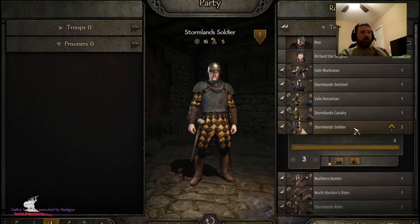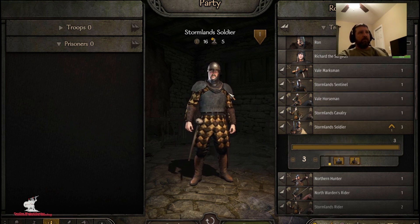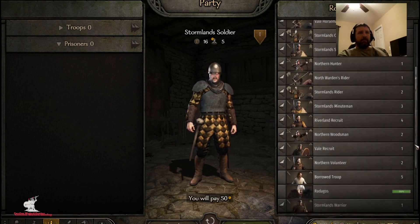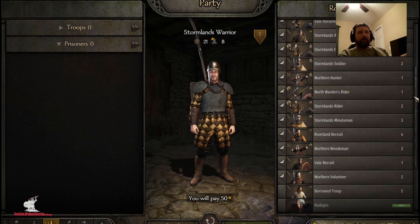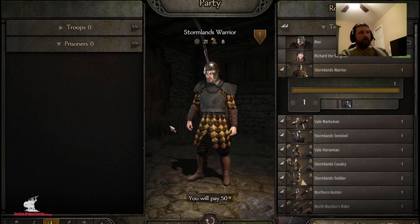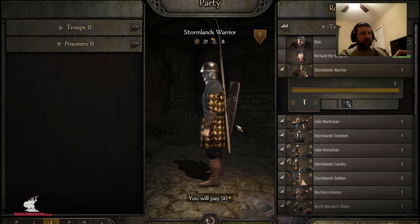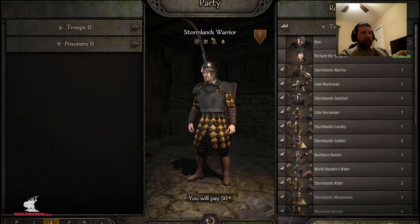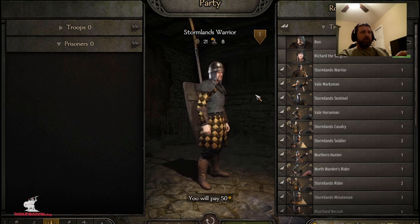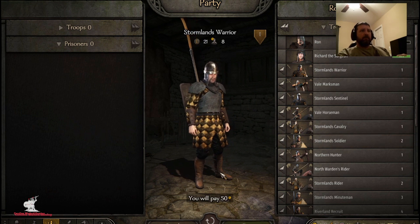A Stormland soldier leveled up — he can go to either a sentinel or a warrior. I already have one sentinel, so I'm going to make a warrior to have a little variety right now. We're going to discover all these different troops together — what's good, what's bad. This Stormland Warrior comes with like a big swinging polearm and a shield, but I don't see a side arm. He didn't have a backup weapon to go with that polearm — so probably one I'll avoid in the future. He needs the ability to change to a shorter weapon in close quarters. We're going to be discovering all these different troop types together.